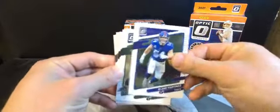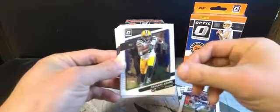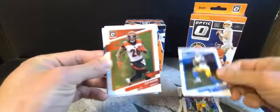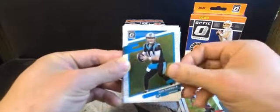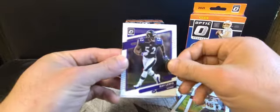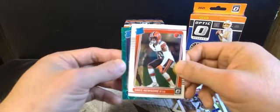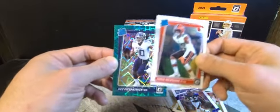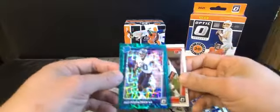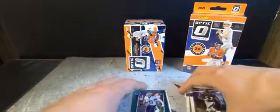From the value pack we got Blake Martinez, Marcus May, Jake Plumber, Davante Adams, Mike Williams, Joe Mixon, Sam Darnold, James Robinson, Devin White, Ray Lewis rated rookie, Greg Newsome, and we got the green parallel - the green velocity of Des Fitzpatrick. These are actually pretty nice. Let's check out the hanger box.